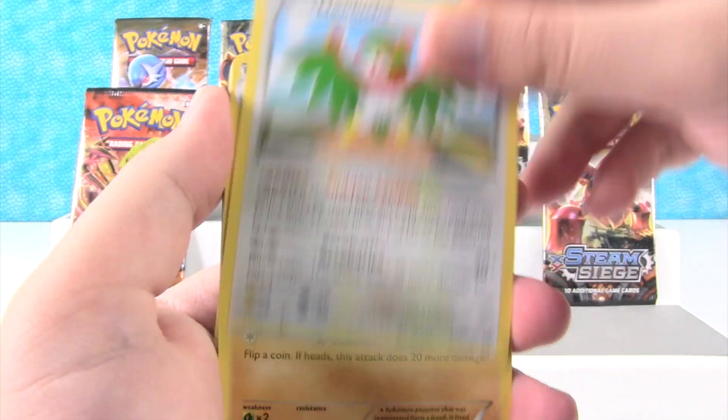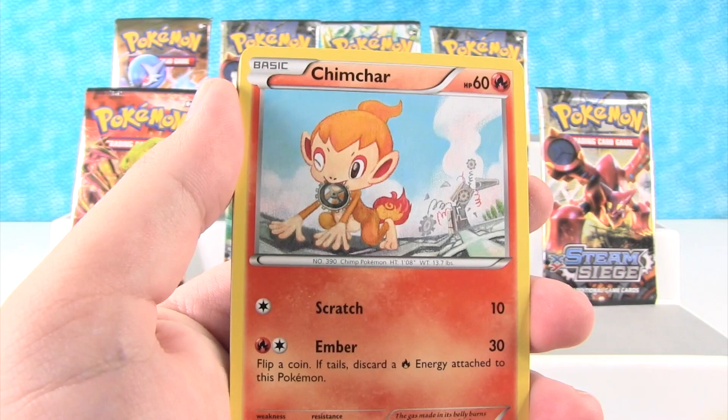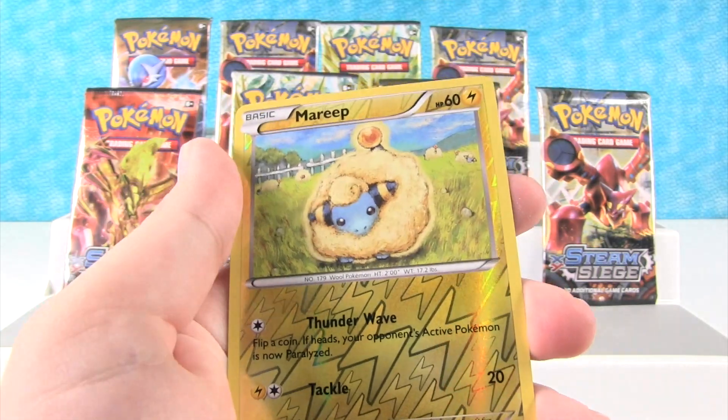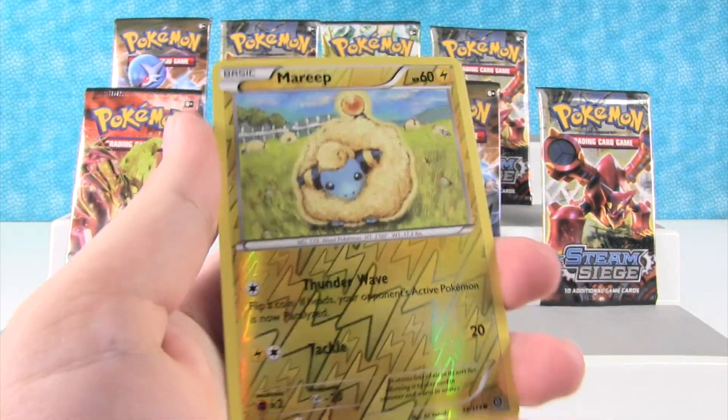First off here we have Hawlucha, Aneryth — that's a new one — Claw Fossil Aneryth, that's new, Chimchar, Nosepass, Litwick, Dino, Ponyta, and a Reverse Holo Mareep. I like the finish on that.